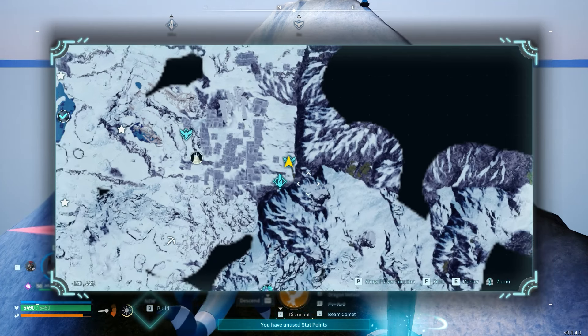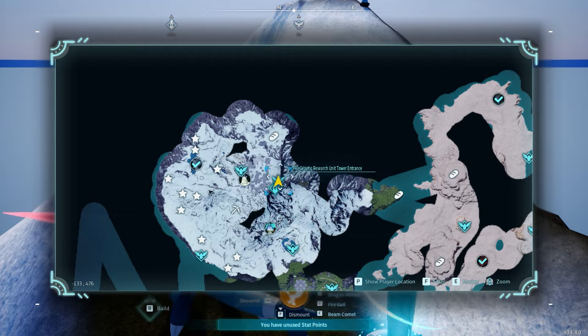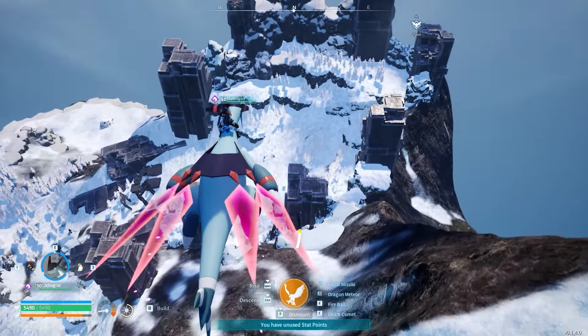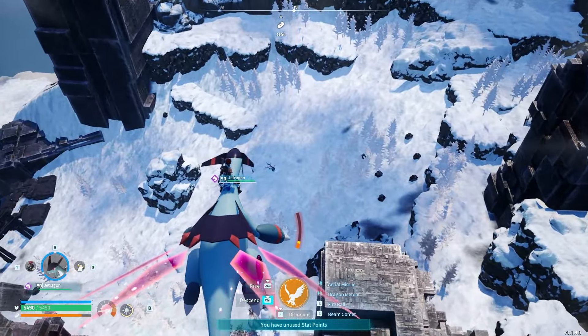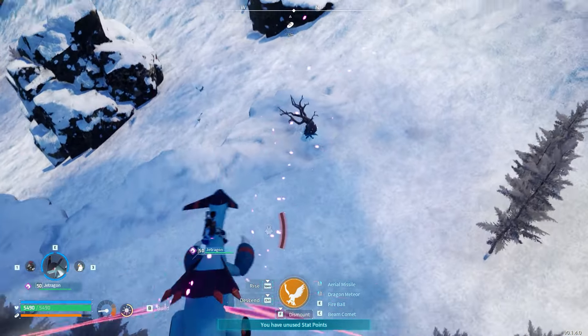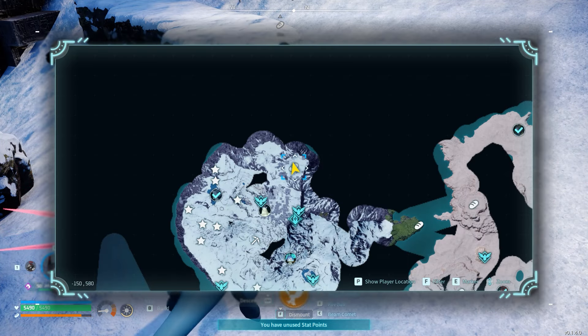For the last one, travel to Pearl Genetic Research Unit Tower entrance. Those are all the skill trees I was able to find. So thank you guys for watching. Have a good day.